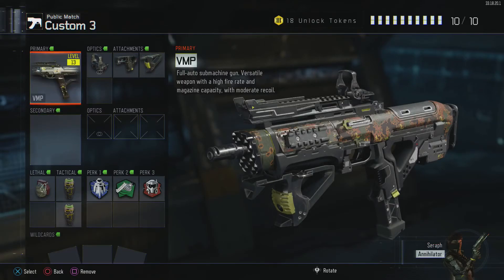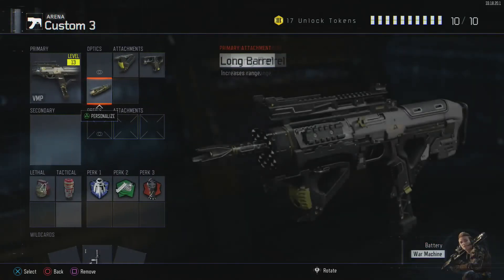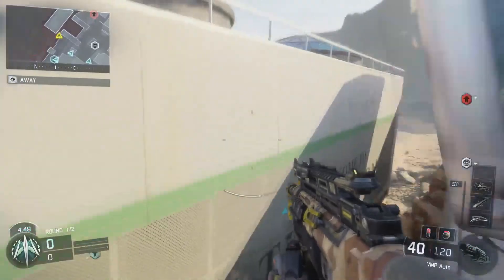There are really two different variations of attachments I've run that I believe to be the best for the VMP. The standard setup is red dot, grip, and quick draw. It's really just personal preference whether you like a red dot or iron sights. If you prefer iron sights, you can switch the red dot out for the long barrel attachment, which gives you increased accuracy and range.